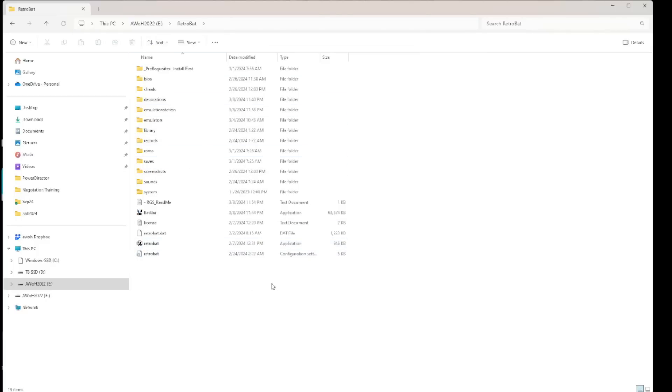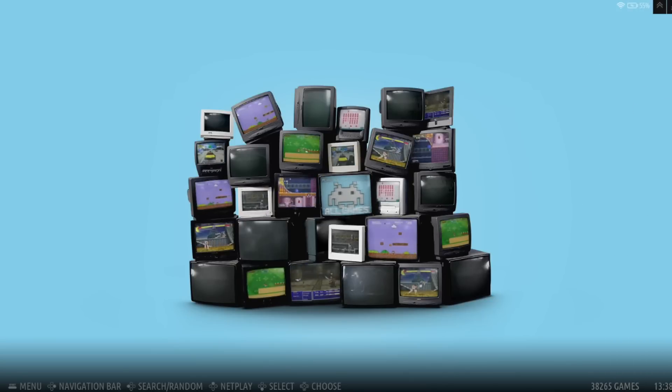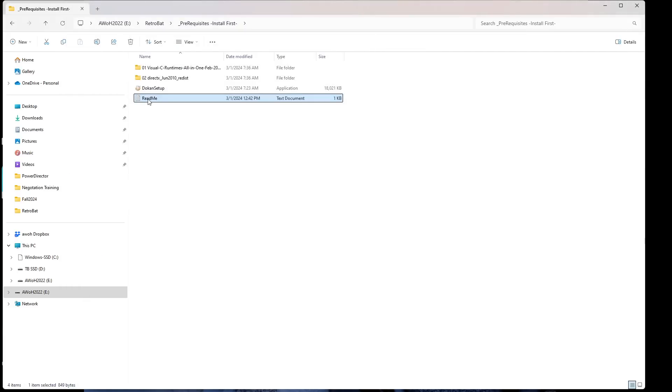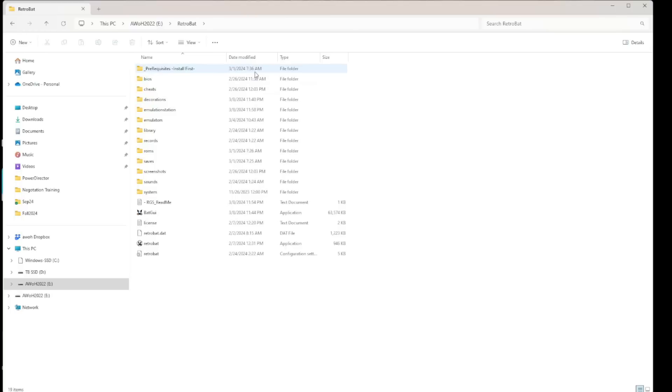You download the torrent, unrar it, and load it from an external hard drive. It comes with 38,000 games just with the base image — that's without the update. You do have to run two install files first: the Visual C++ redistributables in the 'install first' folder. There's also a readme you might want to check out. Then we want to upgrade to version six update one, so the first step is to update RetroBat — search for it and download version 6.3 from the RetroBat website.